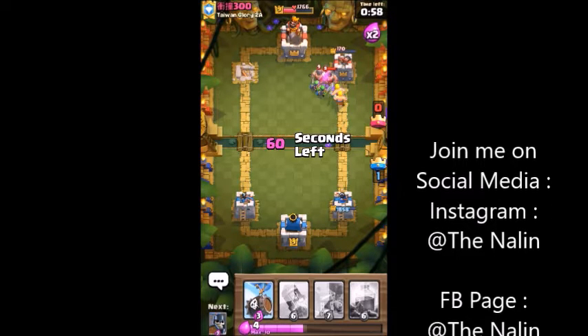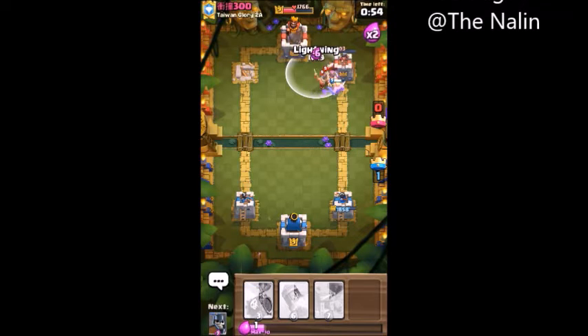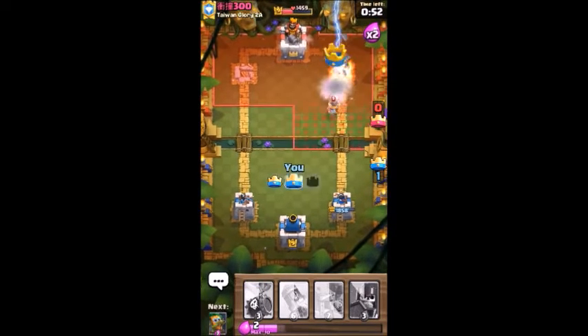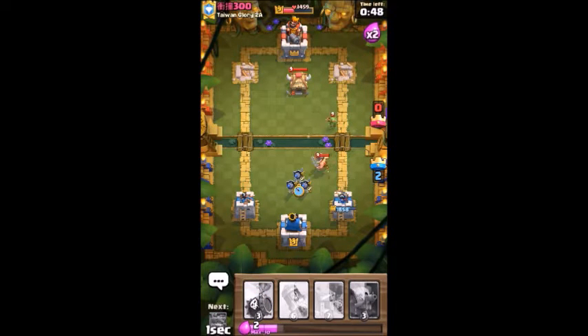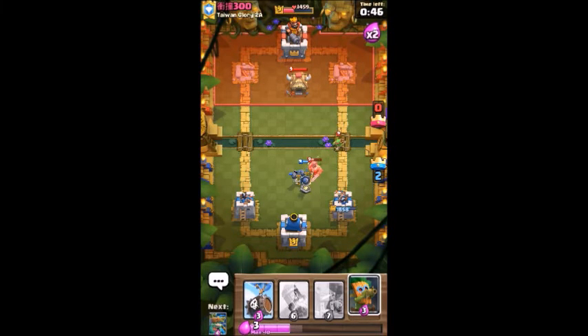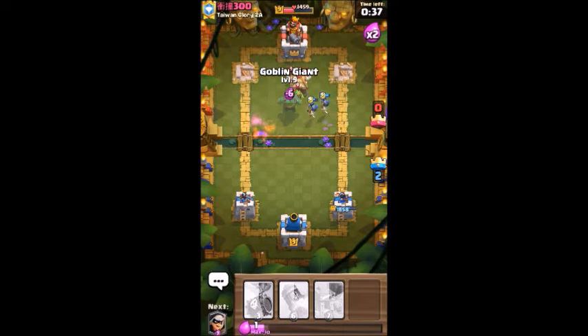With this we have taken his second tower! Those elite barbarians are going to save him, but one elite barbarian is just saved — my cards are going to take him. Now I'm going to destroy that goblin hut there.